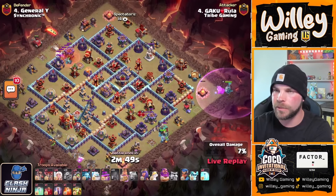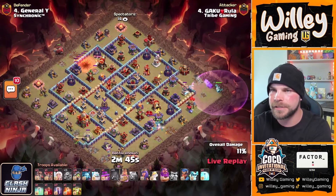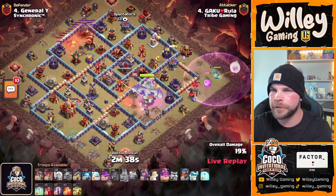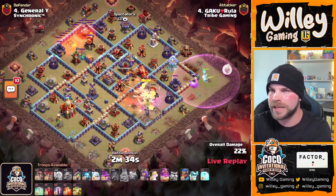King on the right side, and we got the warden on the right side as well. That archer tower was targeting the flame flinger for just a bit, but it is able to get it down — took a little bit of damage though. King pops his ability moving into the center compartment, clearing it out. That big defense is out of the way, and we do have a super dragon on defense.